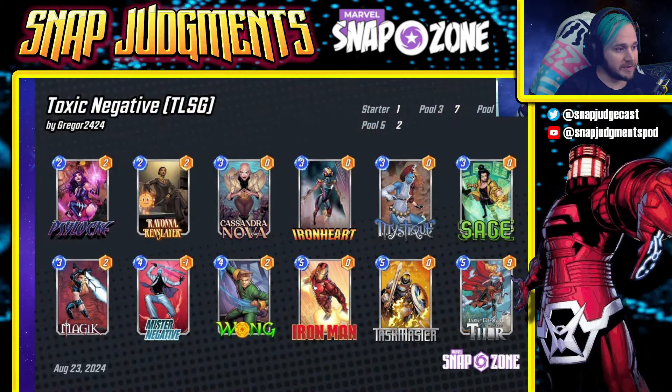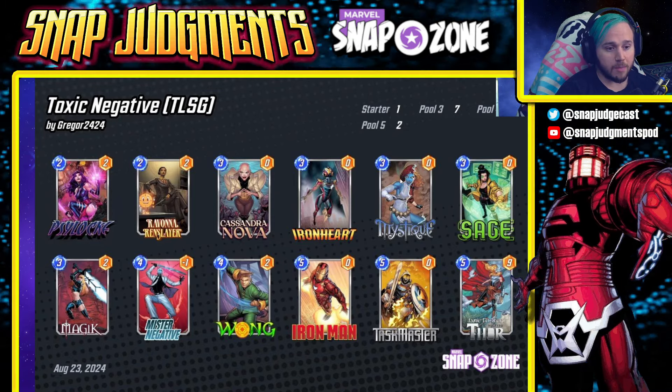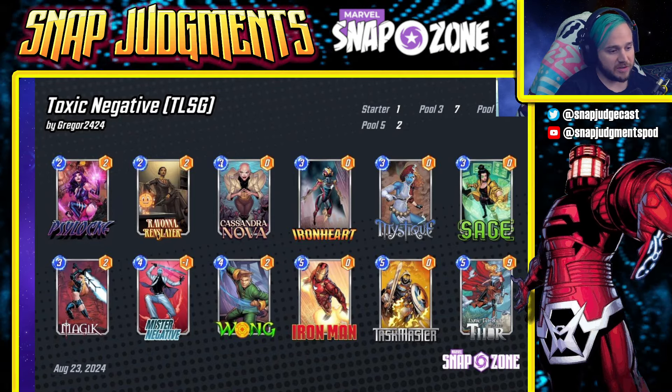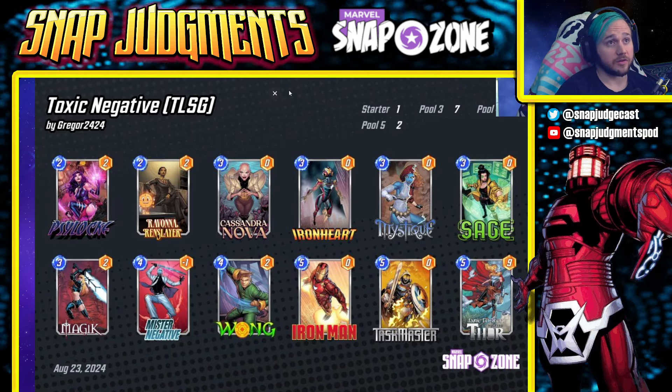The list one more time: Psylocke, Ravona Renslayer, Cassandra Nova, Ironheart, Mystique, Sage, Magic, Mr. Negative, Wong, Iron Man, Taskmaster, and Jane Foster's Thor.